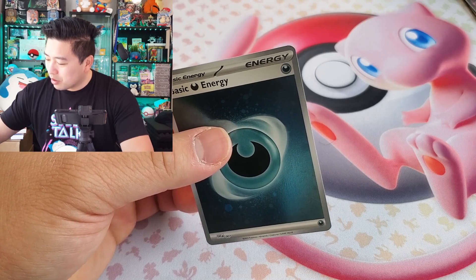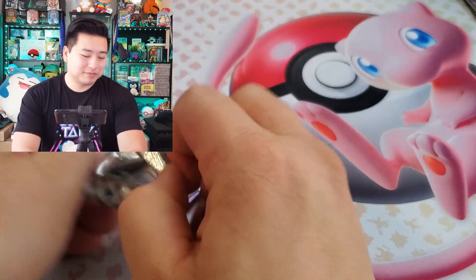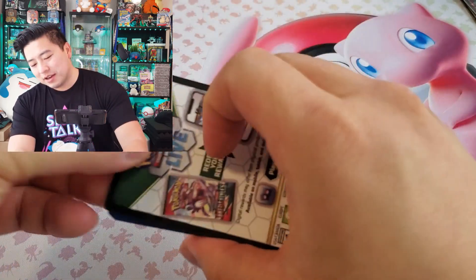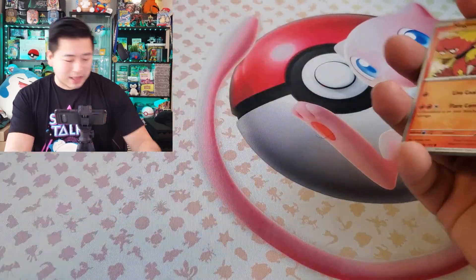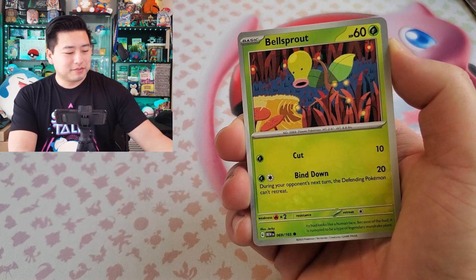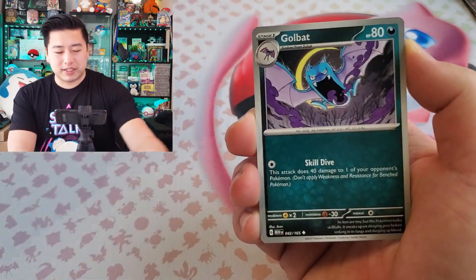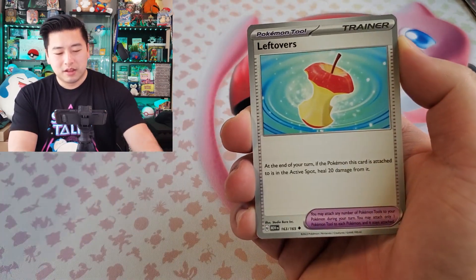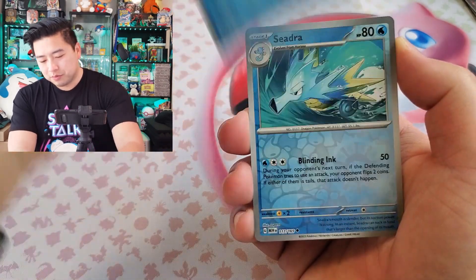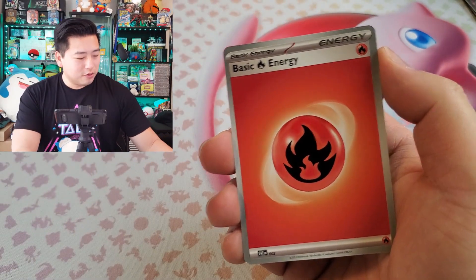Dratini reverse, Vaporeon again, and a Dark energy. We haven't gotten a dark energy yet — well, we got Water and Grass before. For our final pack today: Bellsprout, Horsea, Bill's Transfer, Golbat, Leftovers — hey it's me! — Scyther, Cedra, and a Vileplume holo rare!